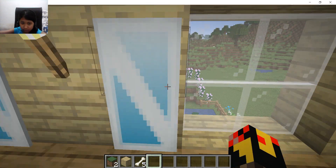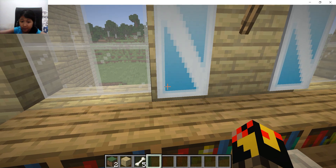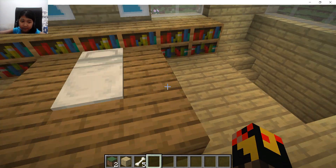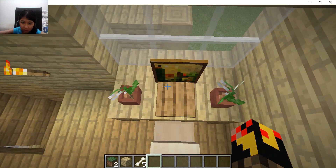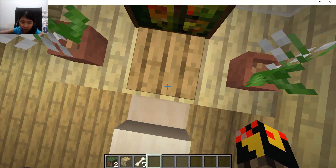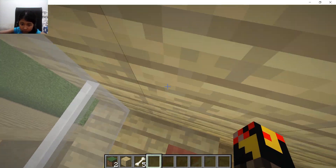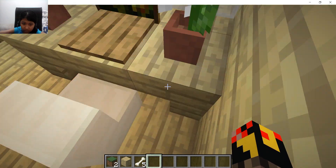I put bookshelves here, and two mirrors — why not? And my desk over here with a laptop, a pressure plate, and some lilies. You know I love my flowers.